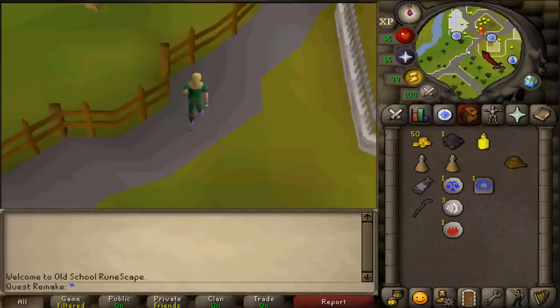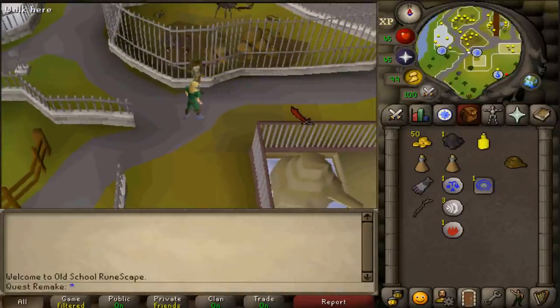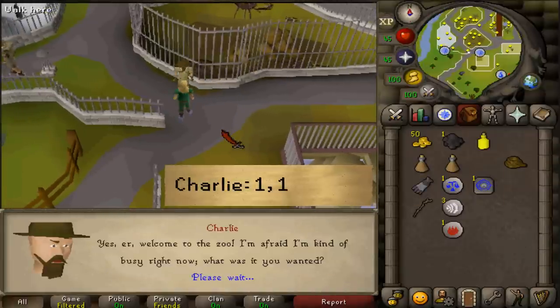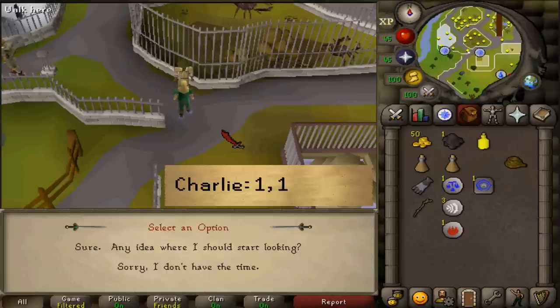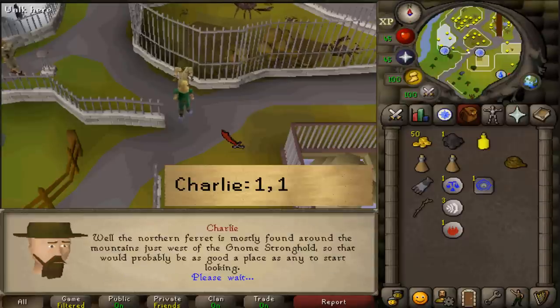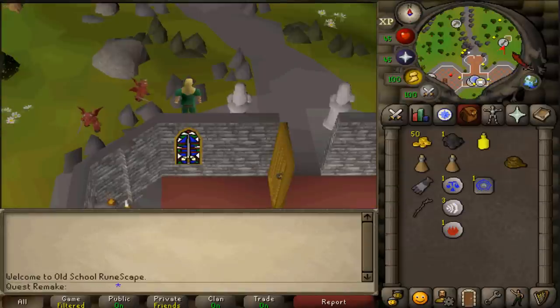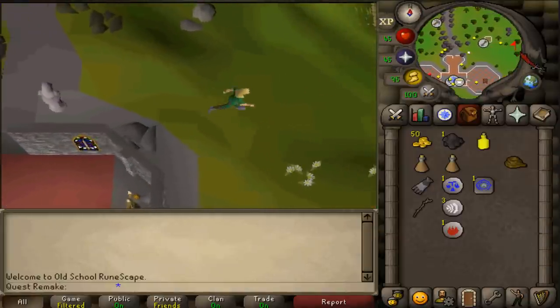To start this quest, go to the southern entrance of the Ardoin Zoo at the eastern quest sign. Talk to Charlie and select option 1 twice. After speaking to him, make your way to Eagle's Peak. I'll be using the Fairy Ring with code AKQ, but you can use any teleportation method you like.